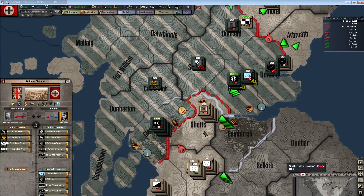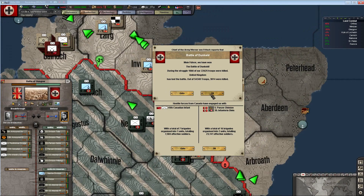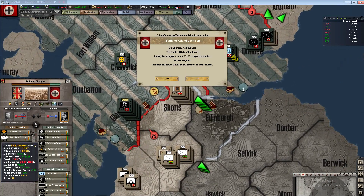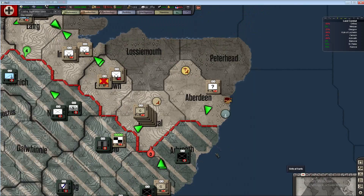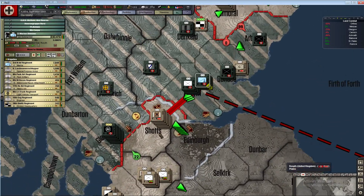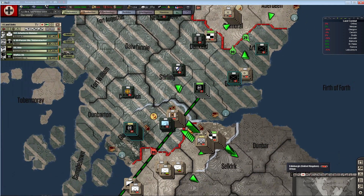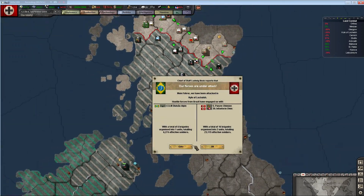You guys better actually make it into Shots before they throw in more units. Scotland's a foregone conclusion - Scotland has definitely fallen. Still throwing men into the attack - suicidal attacks. Come on, Shots - how many men do you think died on this one province? Probably some of the highest casualty rates in the game, even considering the Soviets. Finally - we took the province of Shots! Yep, there are definitely some Brazilians up there.